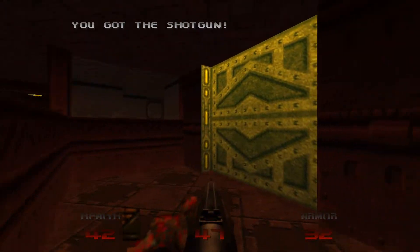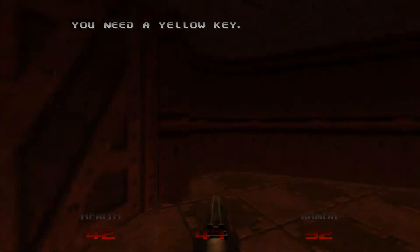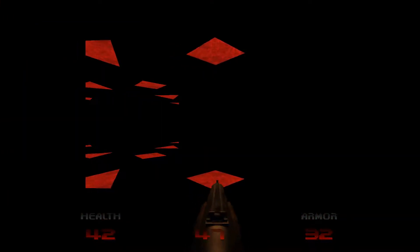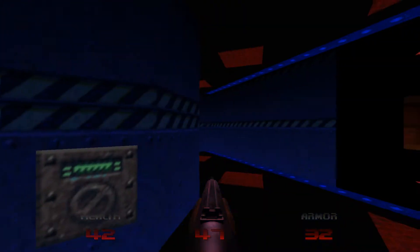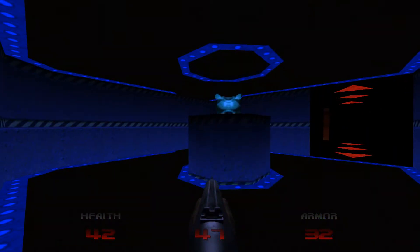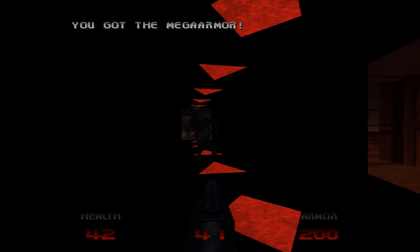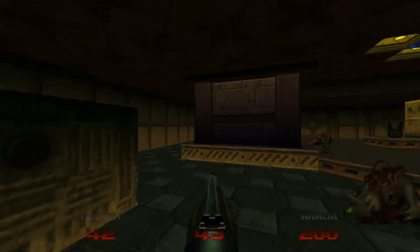Let's just pick up the ammo. The yellow door will take us to the exit, so we'll be coming back here at the end of the level. For now I'm just going to head through here to a dark area. Let's press this button first of all, so we can pick up the blue armour. That also opens up the passageway down here to the south, where we're going to pick up the blue key.